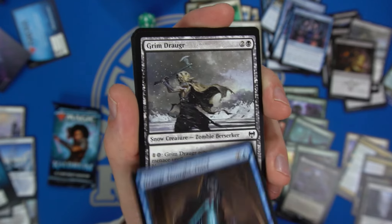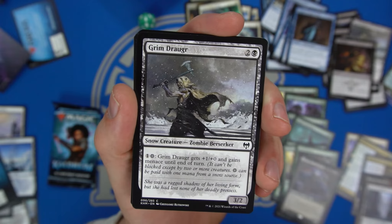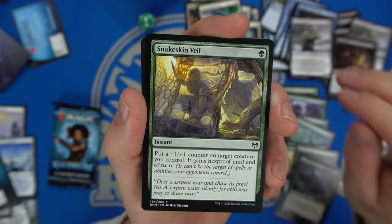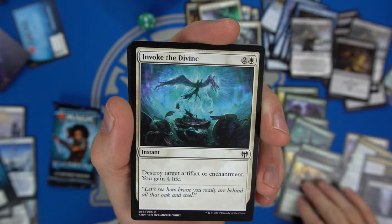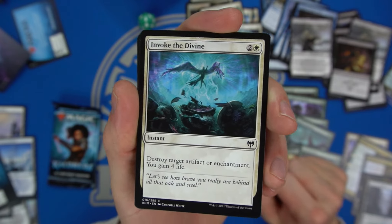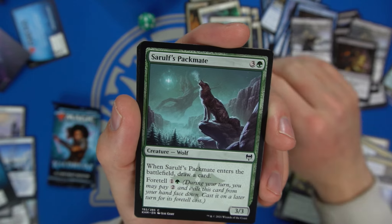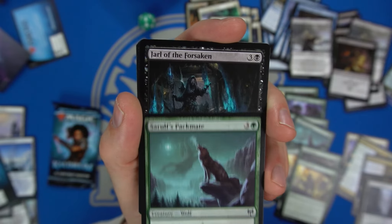Grim Draugr — zombie Berserker, gains menace and plus one plus zero. Another Snakeskin Veil — wow, we got three of those now. Wondering if green-white could work well with some of these 'cast two spells in a turn' type cards. We did get one Invoke the Divine. We have a Starless Packmate as well.